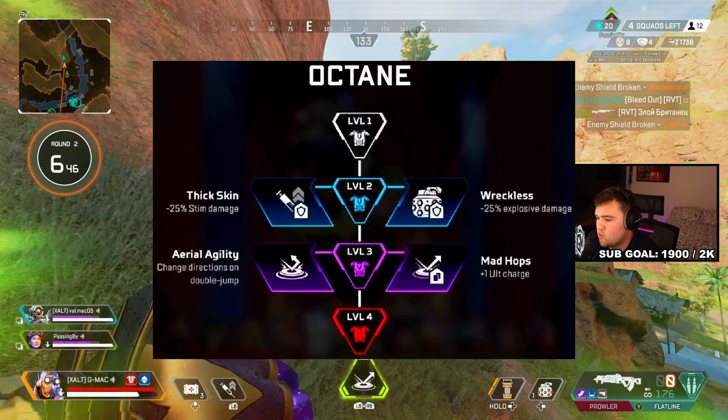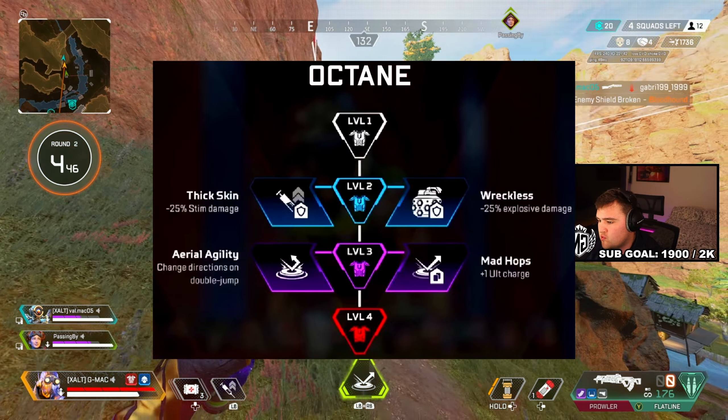Choosing between Aerial Agility and Mad Hops is really tough because both are very good, and I'll need to play a few games to give my best opinion. As it stands, I think I'd go with Mad Hops because it not only benefits you — it benefits the whole team, and in Apex you can't do without your team. That concludes all of Octane's perks and I'm super excited for Season 20 so we can all give them a try.